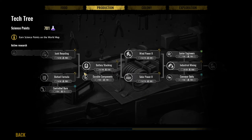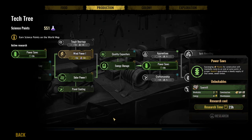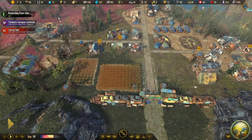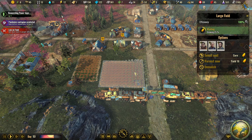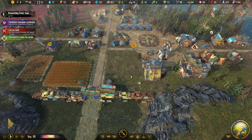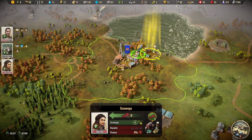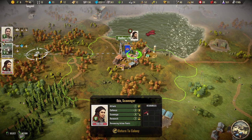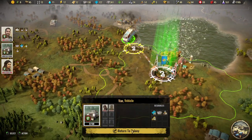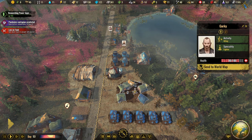Since we definitely need — we need a power saw as well. Should we? We got it right here. Power saws. Okay, we've got some jerky venison. This is growing! You are healthy — we'll send you to the world map. You'll just go and grab the last nine of that and then we will go home. 80%.